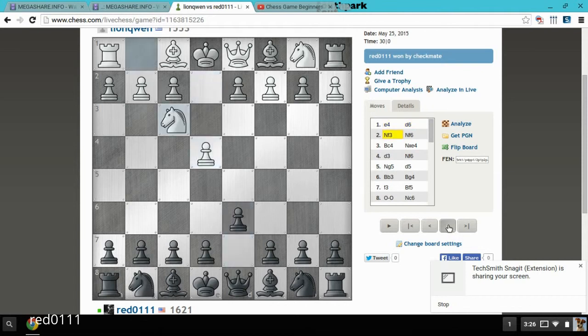I opened d6, knight to f3, knight to f6, attacking the pawn. He goes with Bc4, leaving me access to capture this pawn. He's not defending, so I capture. He attacks with d3, and I bring back the knight.